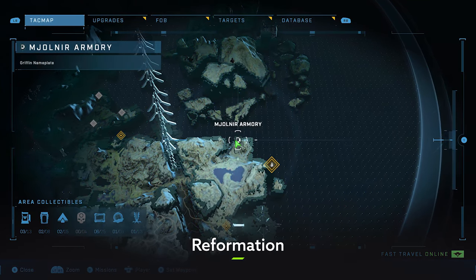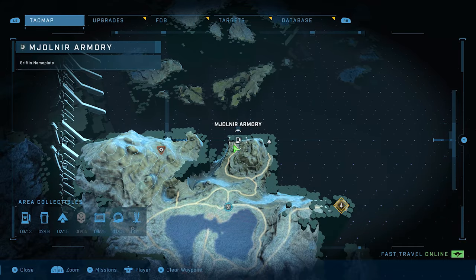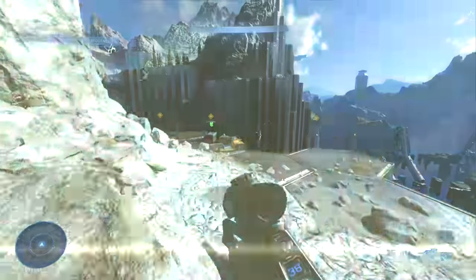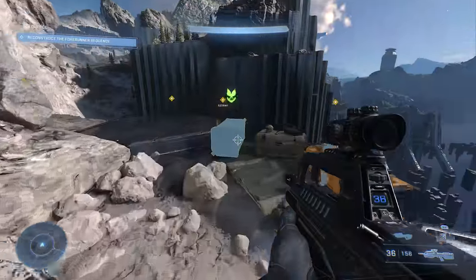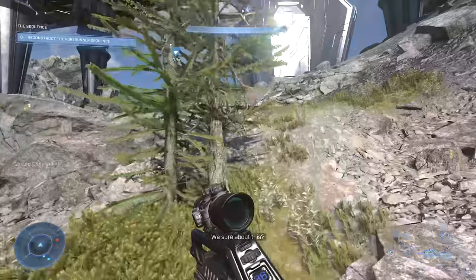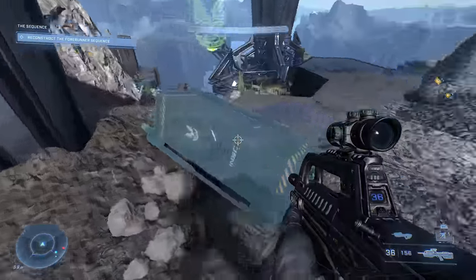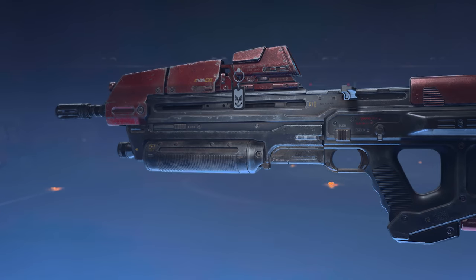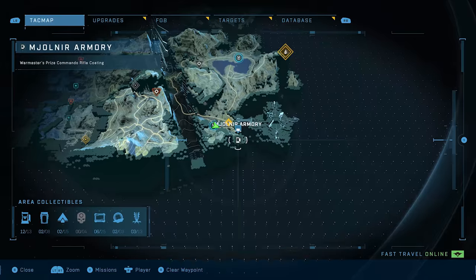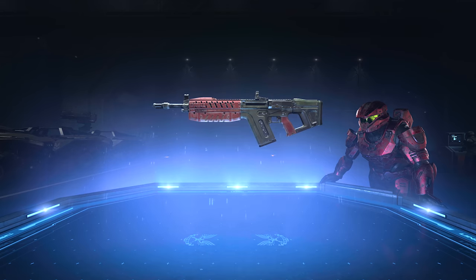On to the Reformation — the first place to check is the northern edge where there's a space balcony with a locker containing the Griffin nameplate, just up from a Forerunner artifact. Like trolls, these lockers enjoy being under bridges, and you'll find another lurking under one in the middle of the area next to a Forerunner Spire containing the Dog Tags weapon charm. Head all the way south, directly southeast of FOB Lima, for another locker with the War Master's Prized Commando Rifle coating.